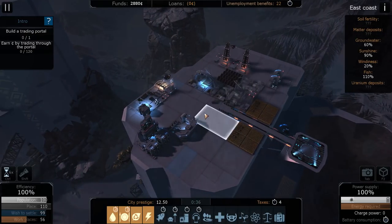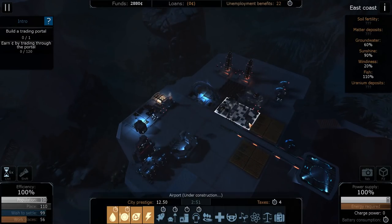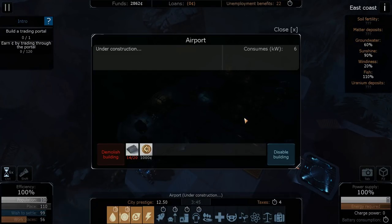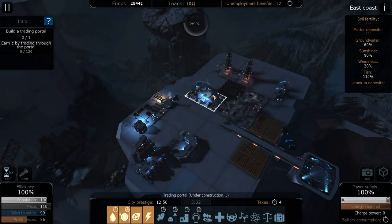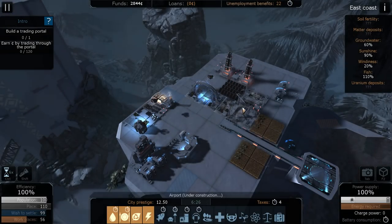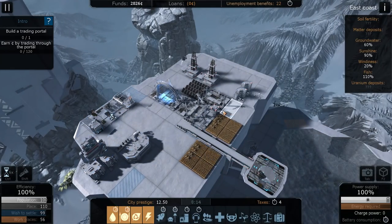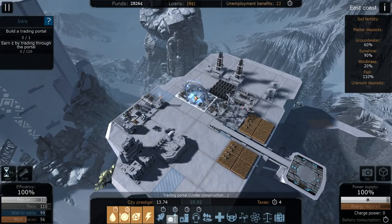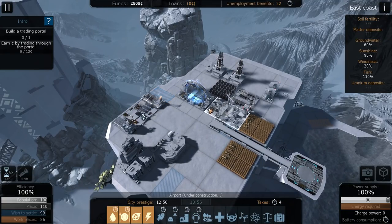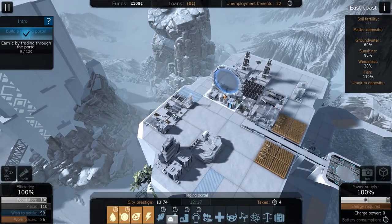Let's go ahead and speed this up a bit while we wait for the trading portal to get built - we're almost there. Taking a look at the airport - also almost there. I really wanted to get that early because once we had the trading portal, that's when I started having issues with the drones and I didn't have the airport yet. I never actually got that built. I'd really like to have more drones because it feels like these guys are just tasked to too much and can't get things done. Alright, excellent - we have the trading portal done.